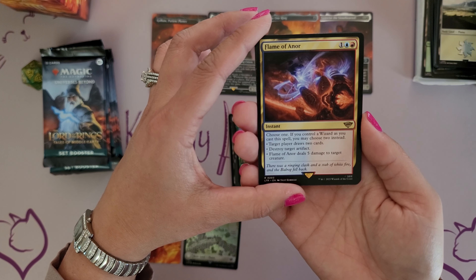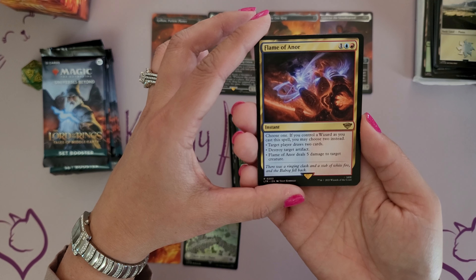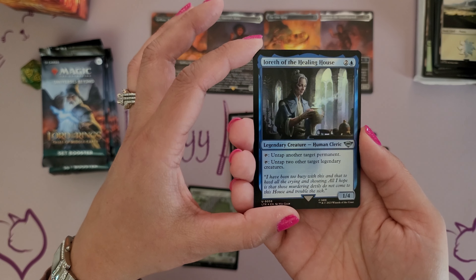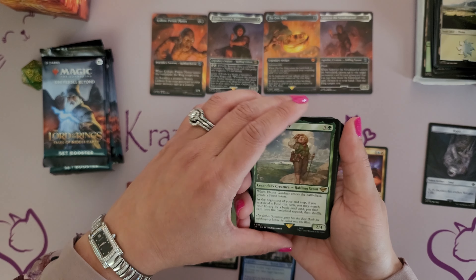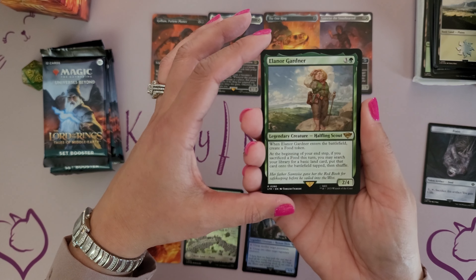The rare for this pack is going to be an Instant — Flame of Anor. Choose one. If you control a wizard as you cast this spell, you may choose two instead: target player draws two cards, destroy target artifact, or Flame of Anor deals five damage to target creature. So that is our rare. And we have a gorgeous blue foil — Ioreth of the Healing House, Legendary Creature Human Cleric, 1/4. That is just a really neat looking card. And to close out pack number one, we have our Food Token.